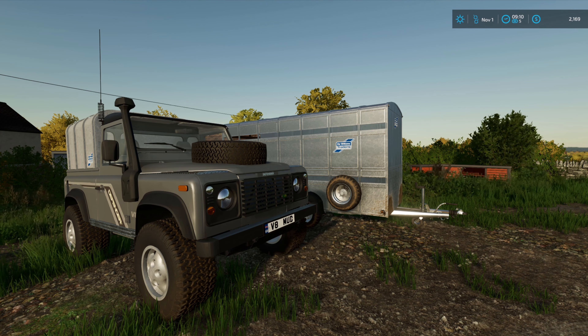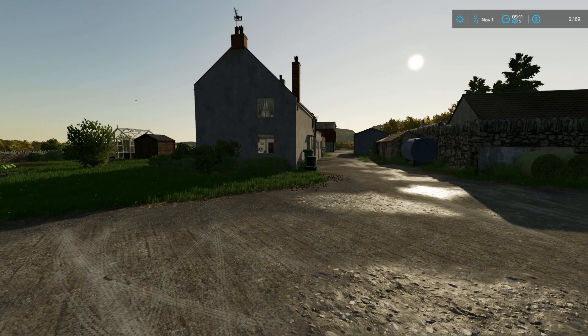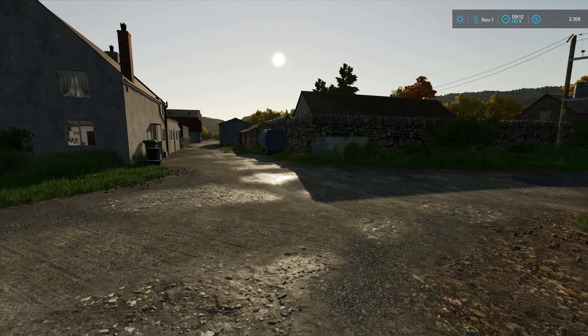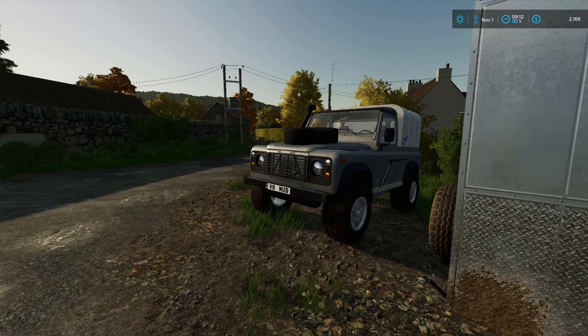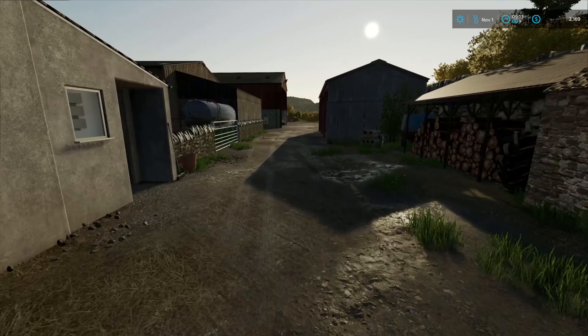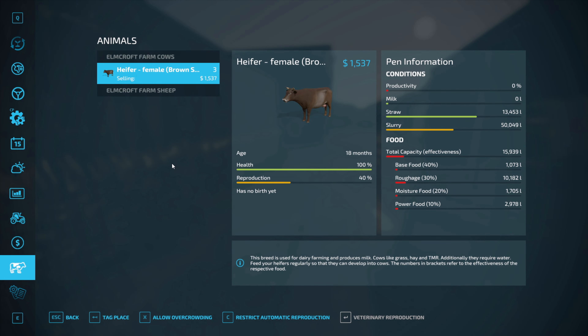Good morning folks, welcome back to the channel, another episode here on Court Farms in November. We just got done moving the three heifers into the main cow pen area. I thought I had the Animal Care mod in here but I didn't, so I literally hooked up the trailer to move three cows just about 100 feet. But they're in here, they're happy — you might need to feed them, they've got some food in there for now.